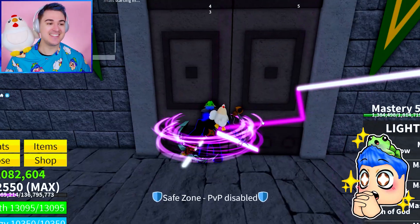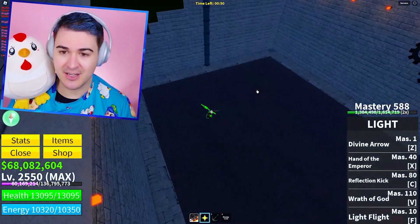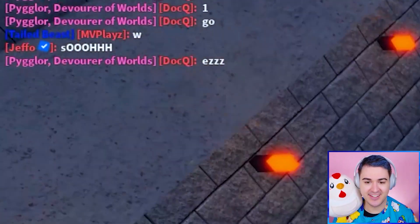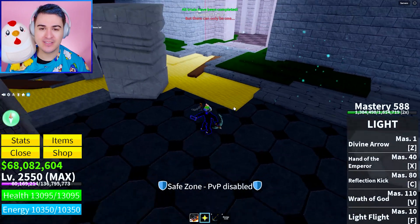Trials are starting! Trial of the Machine. Where are the bombs? They're like rockets — missiles that come down. This is easy, what the heck? Does it get more difficult? My friend already did the trial. This is a piece of cake. We're the last trial remaining — that was so easy, what is this?